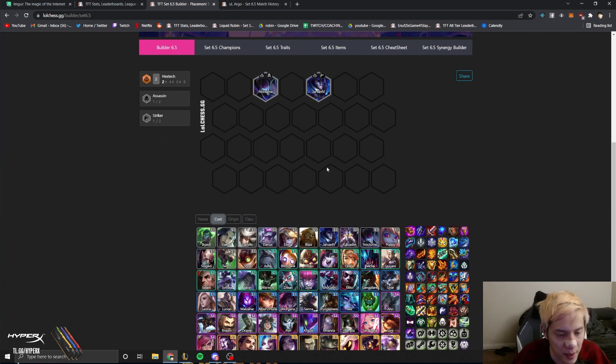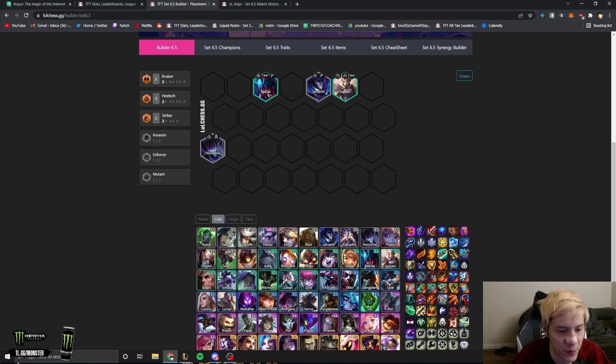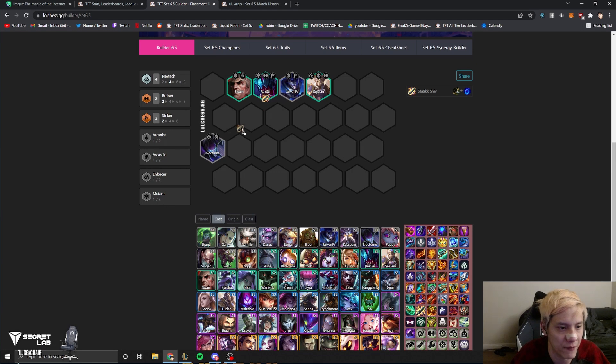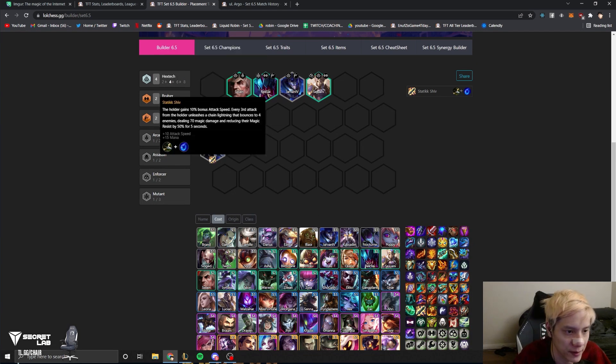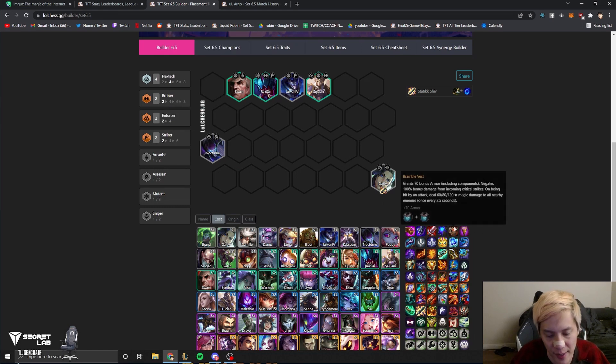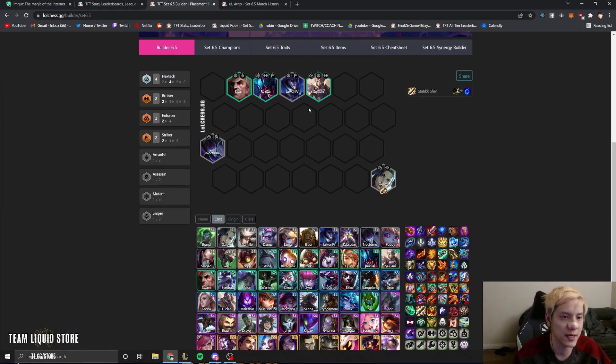A sample early game opener for this comp is probably Sejuani, Rek'Sai, Jarvan — that Sejuani combo — and then maybe you get a Swain for four Hextech, two Bruiser, two Striker. You can have Rek'Sai hold Sivir's items, or have Nocturne hold them and swap it out later. You can also play Caitlyn as a great item holder for Sivir.